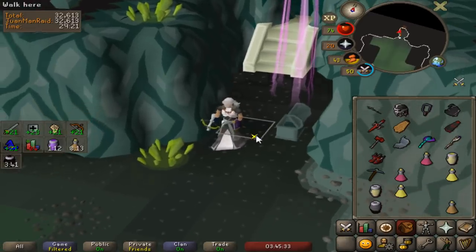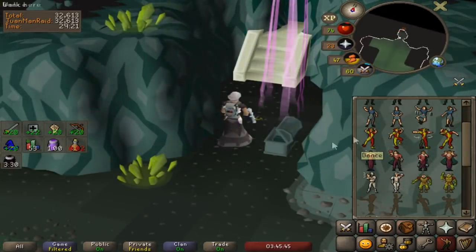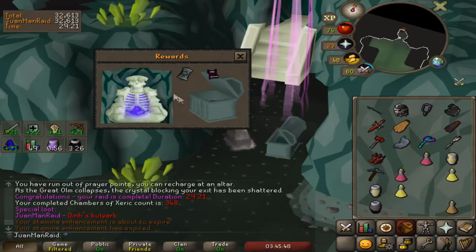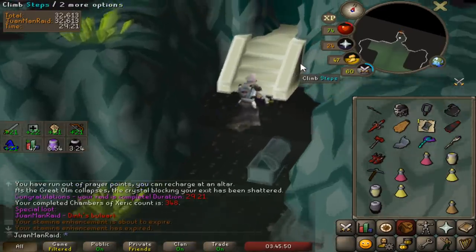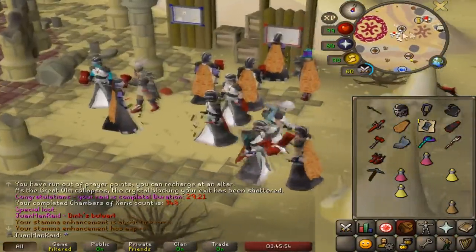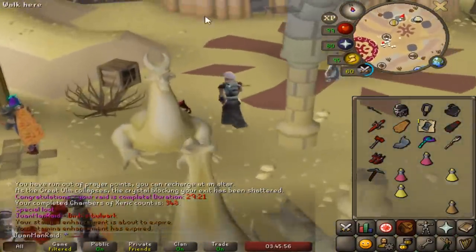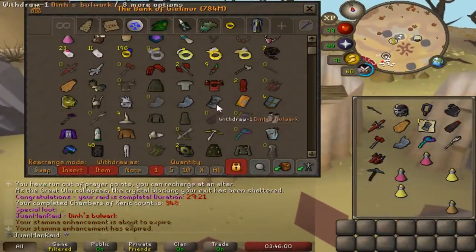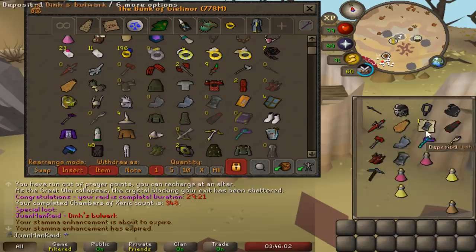Holy shit, let's go! I think I'll do a dance. Oh, dance more work. Alright, that's another placeholder. Damn, I was really hoping to see an ancestral item there, dude. That would really sway my decision on what I want to upgrade next. But we got another Dinhs. Dinhs bow works, yeah. Now we have two of them - placeholder days.